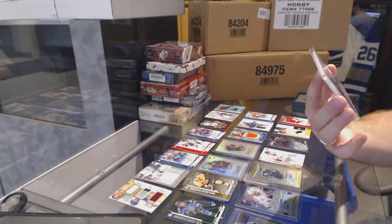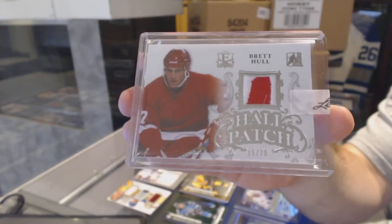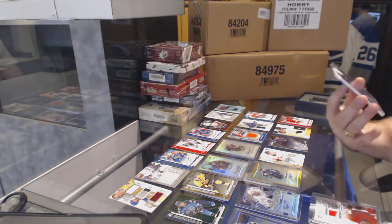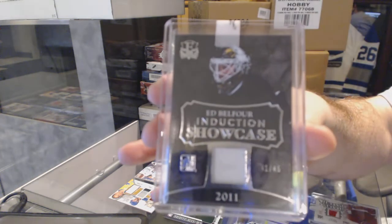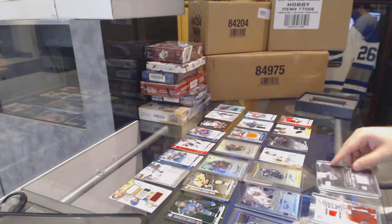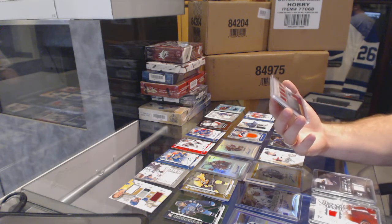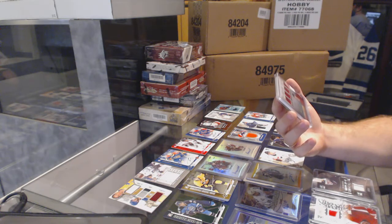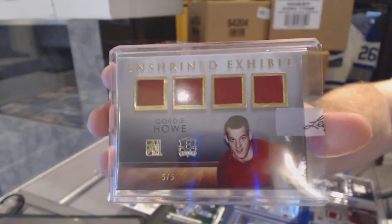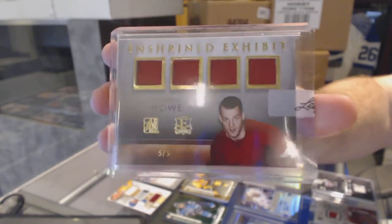We've got a Brett Hull Hall Patch, 15 out of 20. We've got an Induction Showcase, number two of 45, Ed Belfour. We've got — God, this is going to be a nice draft — an Enshrined Exhibit quad jersey gold, number five of five, Gordy Howe.